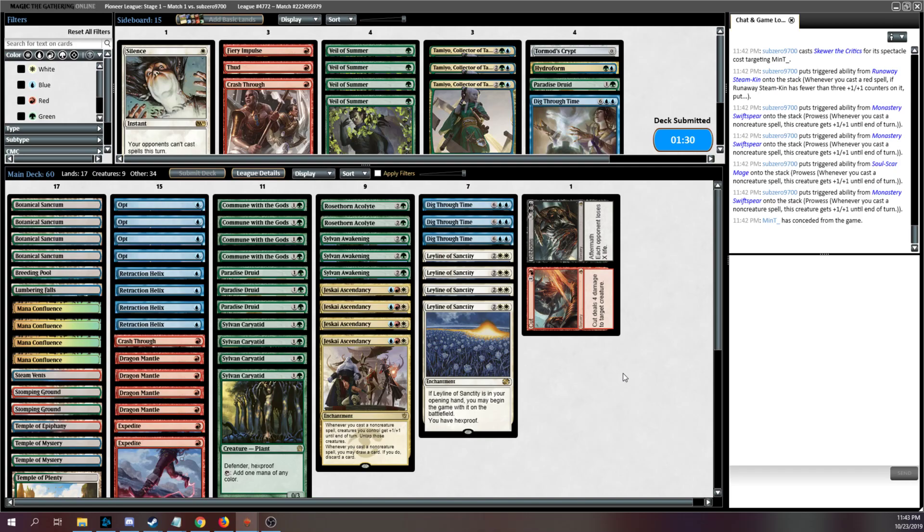We'll be on the play this time and hopefully it will go a little bit better. I think we were still definitely in that game — if we had hit an Ascendancy off of our Commune we would have been in good shape. Between that and our two Opts and a couple of draw steps, we had a lot of looks at an Ascendancy. We just missed, and sometimes that happens. That's the downside of playing a deck named after a particular card — you need to find that card. If you don't, you're in trouble.